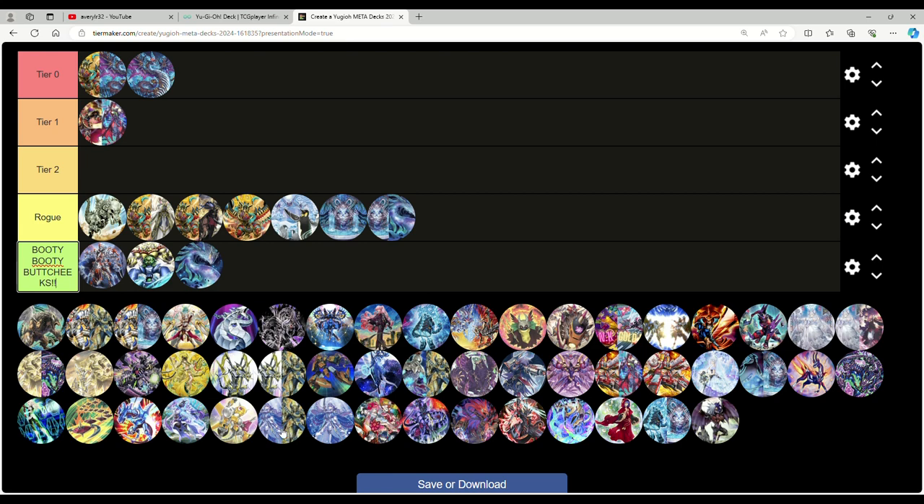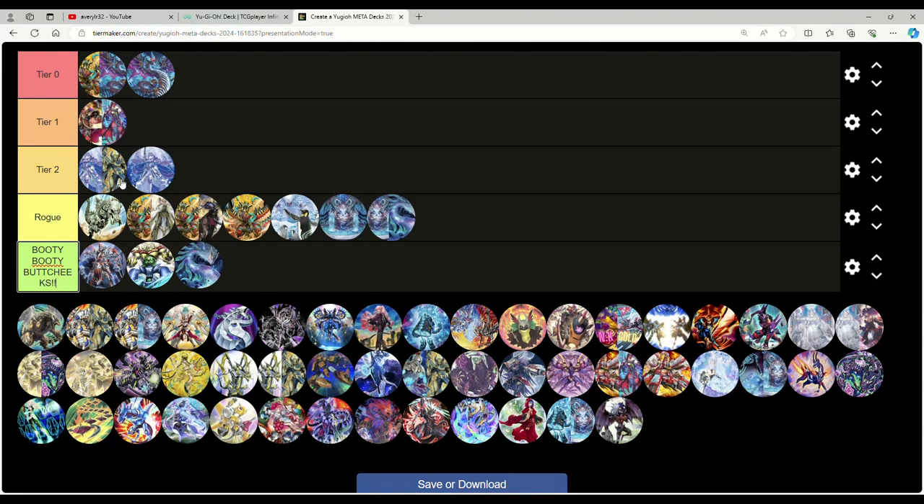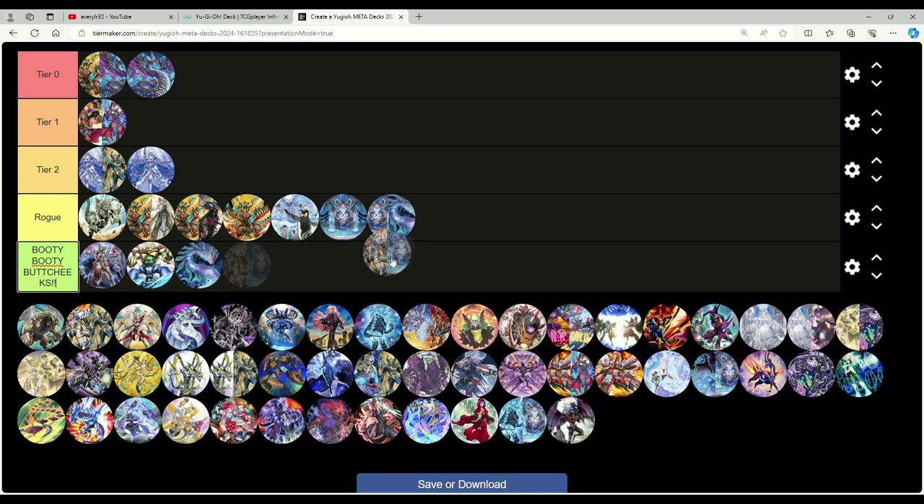Tier, Element Horus — I'm putting this in tier two because Shifter exists and Shifter did not get banned. Tier Element and Horus by extension are very decent tier two decks. When they pop off they're one of the best decks in the room, but if you hit them with Shifter they just can't play. Bysted Runic — pick your flavor of Runic, it's all rogue.